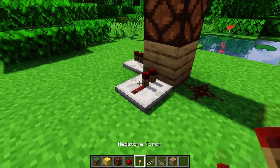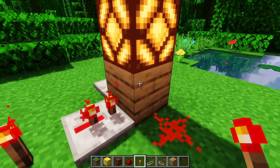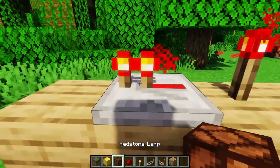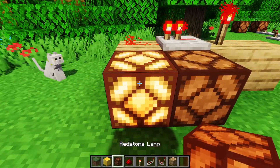Repeaters will strong power any block that they're facing into, which means they power not only that block but any block around it, including redstone dust. However, unlike redstone dust, repeaters do not power the block that they are immediately on top of — whereas if this were redstone dust, this block would be powered.